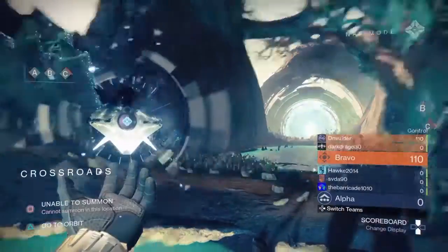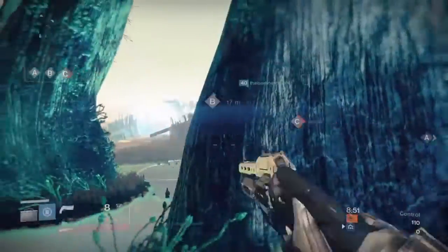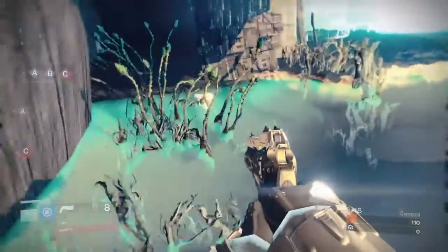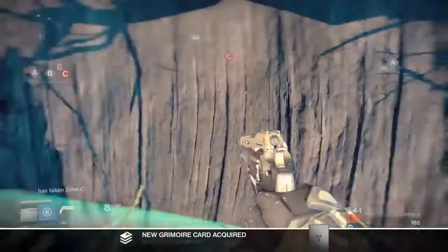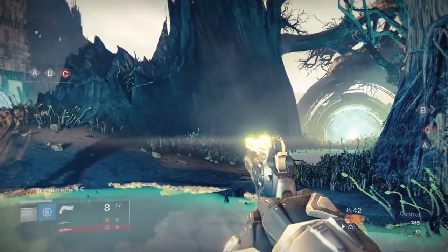Here we are on Crossroads. It's between the portal near B — it's right before this portal. Here we're going to revive the dead ghost, another Grimoire, and we'll move onto the next one.